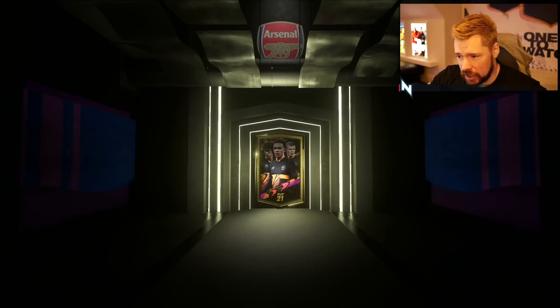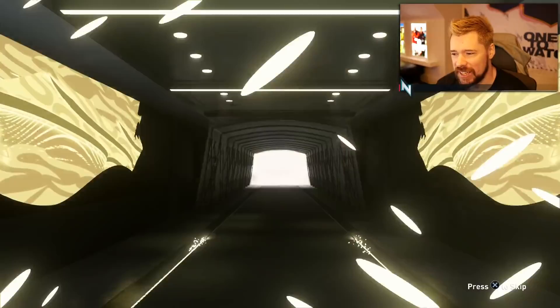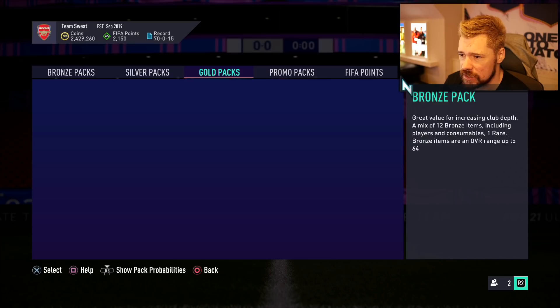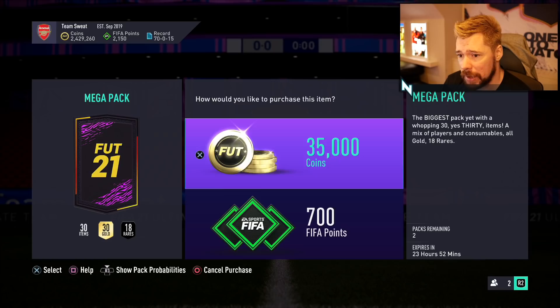Let's see what we get in the pack - come on, give us a board, give us a walk out. Not a board nor a walk out. It's Mesut Ozil 82 - that's not bad actually, best of the worst right there with Mesut Ozil. But he's a duplicate and untradeable - that's poor.